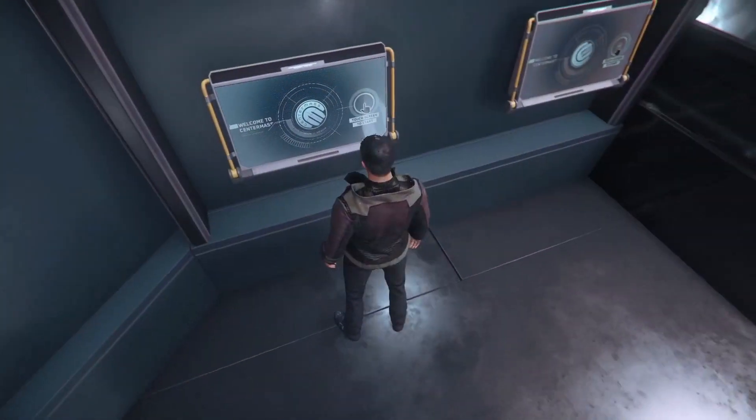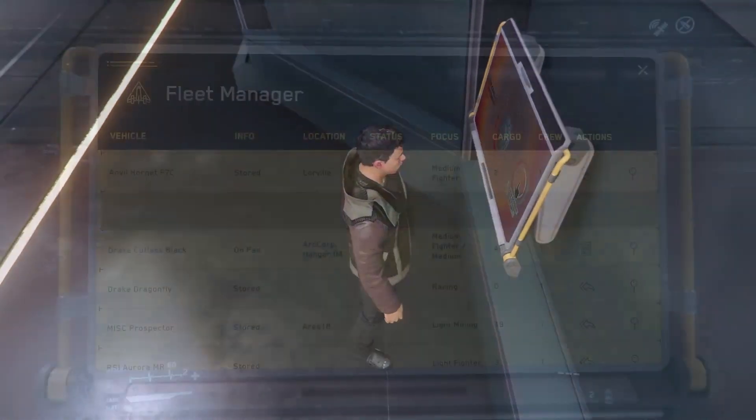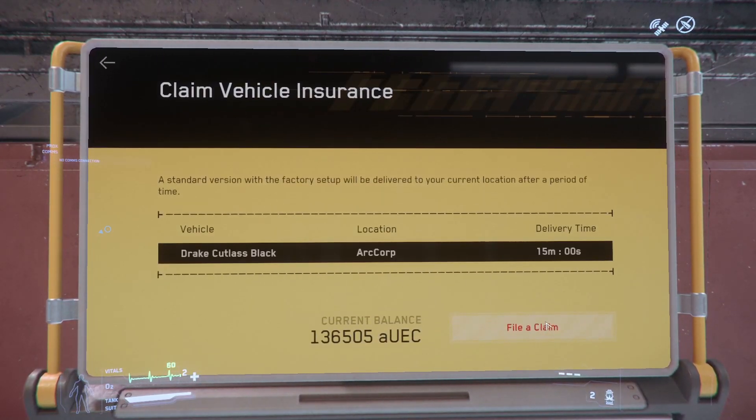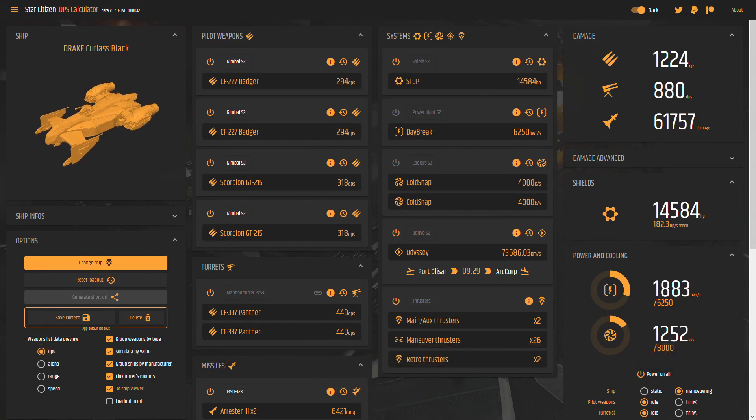Remember that since patch 3.5, CIG has implemented the persistence of components on vessels. If you have to claim your vessel, it will come back to its last configuration. To illustrate this video, I recommend the site Star Citizen DPS Calculator, which allows you to optimize, according to your needs, any vessel of your fleet.